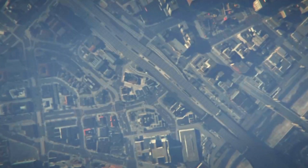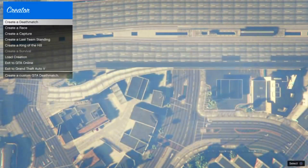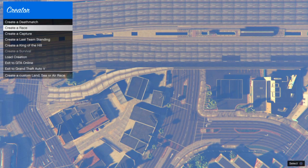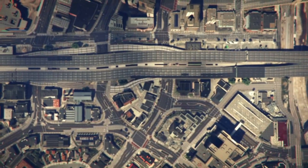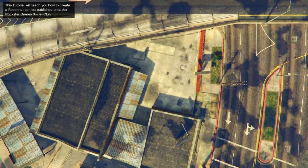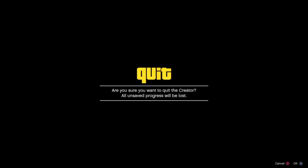It will load for a little bit. Now go to Races, go to Create a Race, and select Tutorial — start it. You will load into it. From here press Options, go to Online, and go to Choose Character.